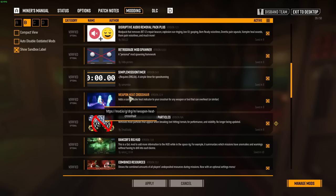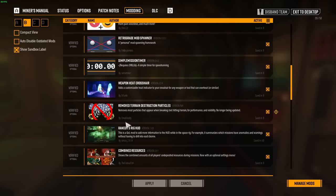Weapon Heat Crosshair is a classic I'm sure plenty of you have heard about. Whenever you're firing a heat or pressure-based weapon, it will show you how close you are to overheating around where you're aiming, so you don't have to take your eyes off the target. Remove Terrain Destruction Particles is general gameplay cleanliness — it cleans up things whenever you're mining or drilling and allows you to see better.